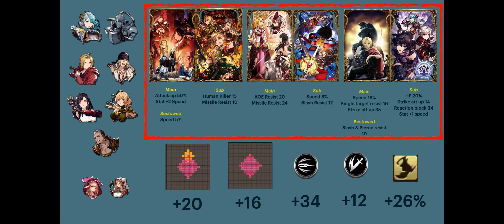Beyond the Flames as a sub gives human killer 15 and missile resist 10. The second pair is From the East to Horn, currently featured in global. If you want to run a full strike team, you might want to pick it up. This is a must have because of the 20 AOE resistance as a main. It also has 24 missile resist.